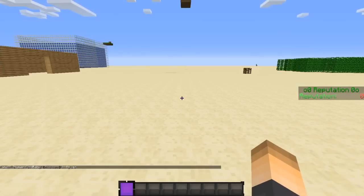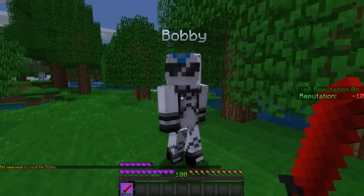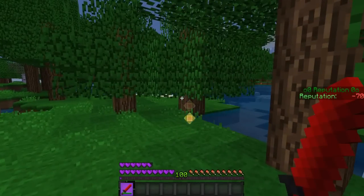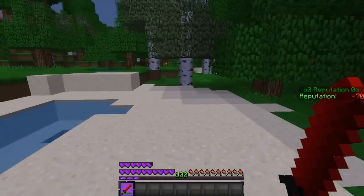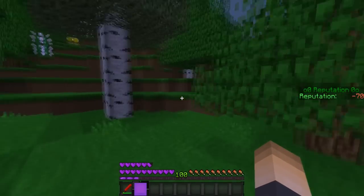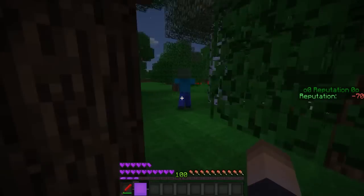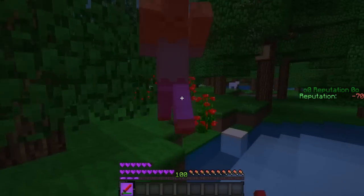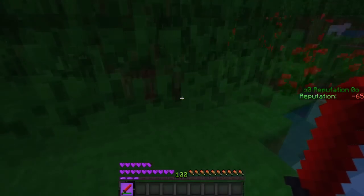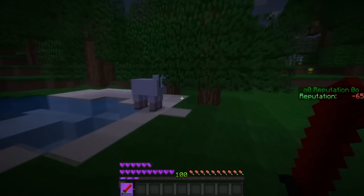Let's say I kill Bobby — there we go, I'm set back at negative 70. So let's try to improve it by doing good things, which means killing evil mobs. Here's one — we just killed a zombie and now we're at negative 65, so I only got five points from killing that zombie.